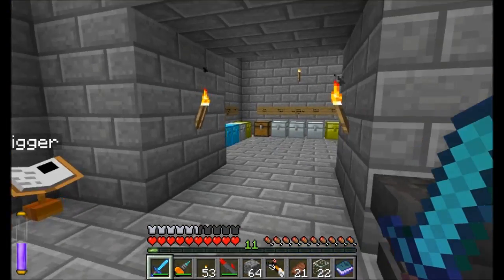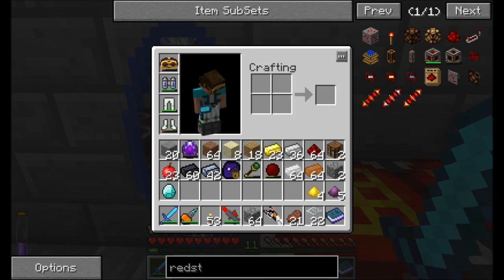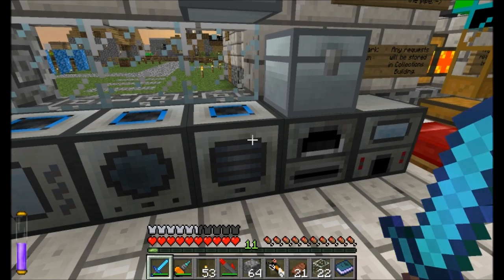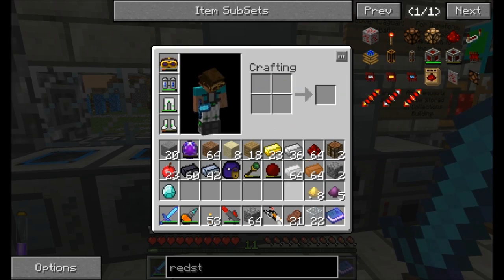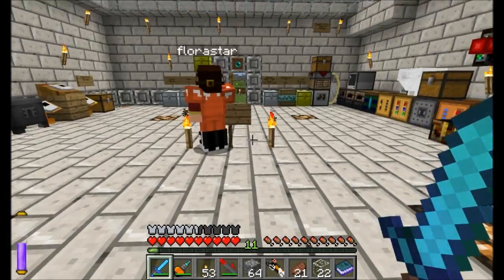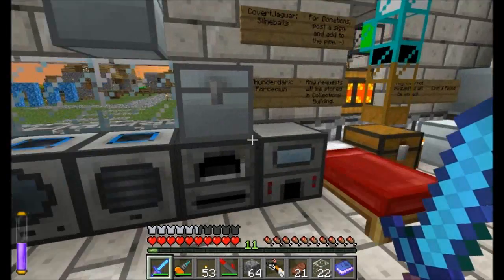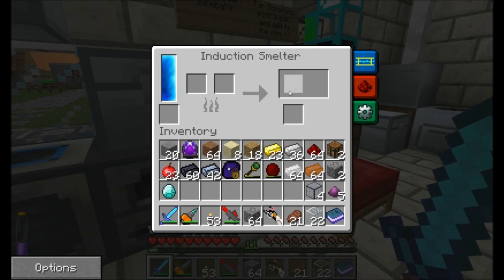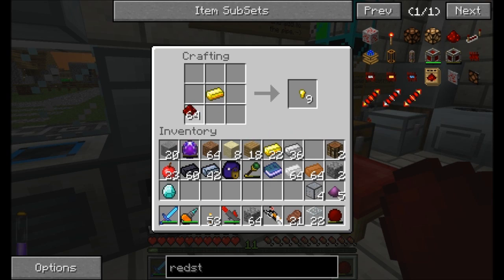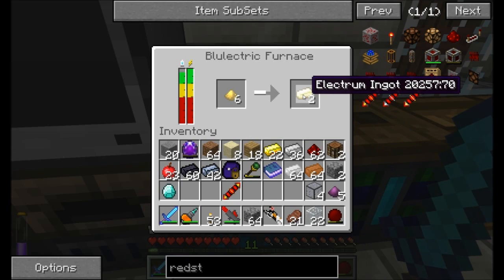I need a diamond as well — might as well go get one because I'm going to need it. This thing is going to store energy. Is King Lemming around, by the way? I don't see him. I was going to be all, hey, I'm playing with your mod. There is a new update, isn't there? Probably just throw the Electrum in any old smelter, like the blue electric furnace. Electrum Blend — get me some Electrum, Blue Electric Furnace. Hardened glass — we're good with that.